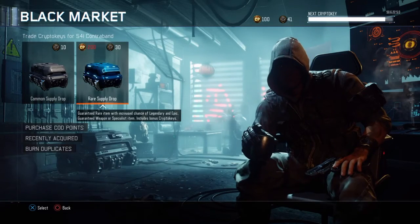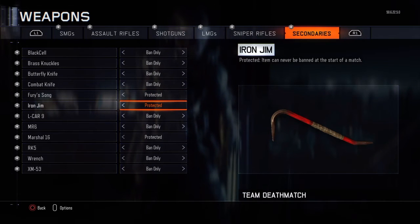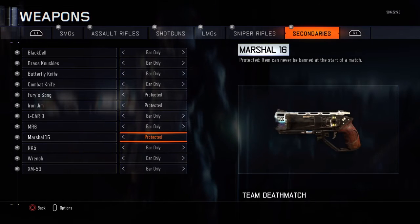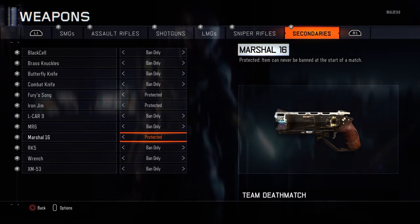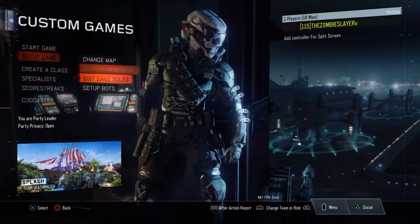Now I'm going to show you pictures of all the weapons. First we've got the Fury Song which is the sword, then we have the crowbar which is Iron Jim, and then we have the Marshall 16 — my bad, I said Marshall 18 earlier.